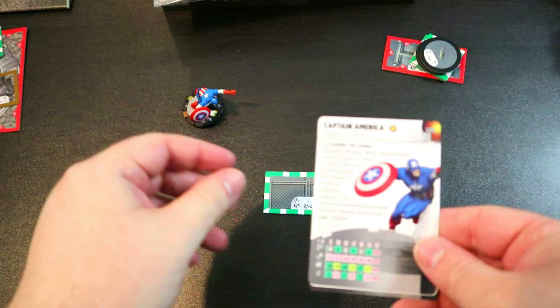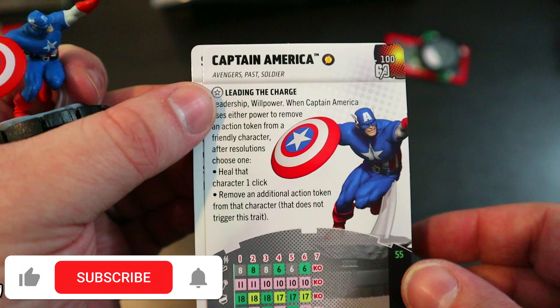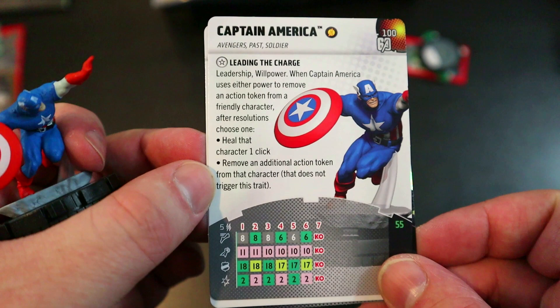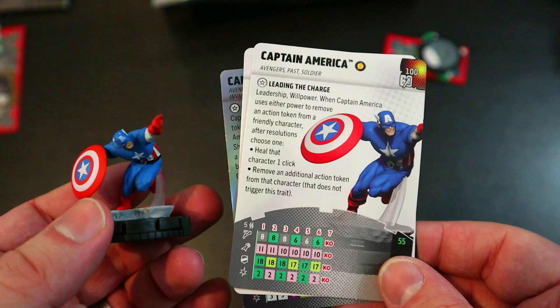Here's the Captain America figure — great running-and-throwing-shield pose. He's got 'Avengers Past' and 'Soldier Leadership and Willpower': when Captain America uses either power to remove an action token from a friendly character, after resolutions he may choose to either heal that character one click or remove an additional action token. That does not trigger the trait again. Really cool for only 55 points.